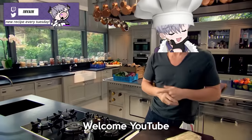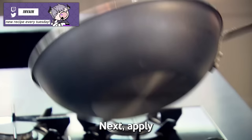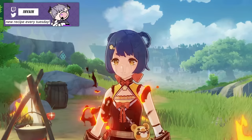Welcome, YouTube, to my tutorial on how to stir-fry cabbage. Step 1: carefully wash and prepare your cabbage. Next, apply heat to your pan and add oil. And finally, step 3: get out your vacuum cleaner, crank it to the max setting, and start sucking.